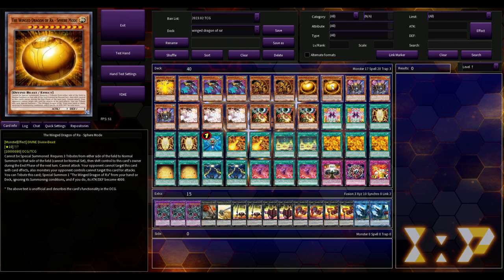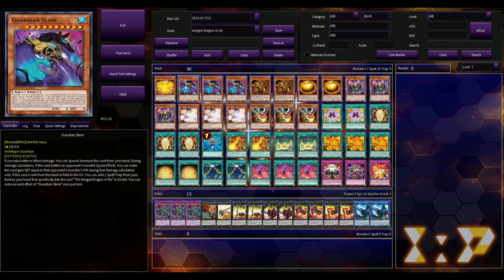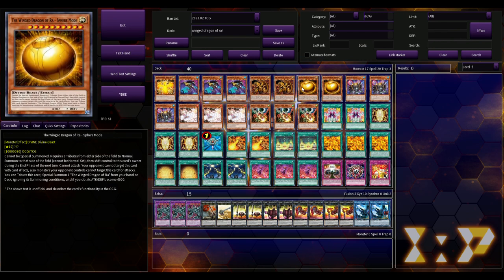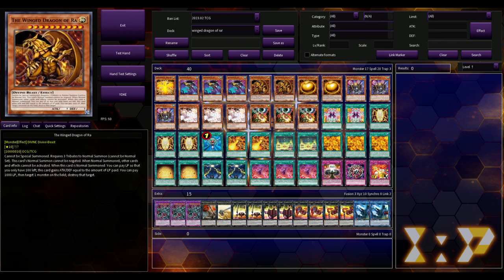We're playing two copies of the Winged Dragon of Ra, two copies of its Sphere Mode, and one copy of the Immortal Phoenix. Sphere Mode — you tribute it to bring out Ra; if Ra is sent to the grave you get out the Immortal Phoenix. The Immortal Phoenix is just unaffected by anything and has 4,000 attack, which seems pretty good.